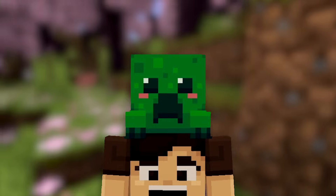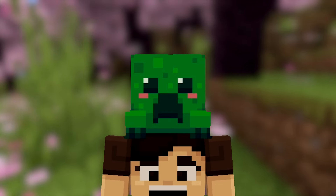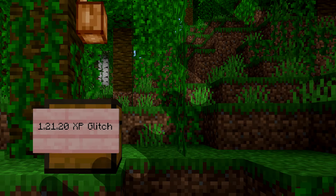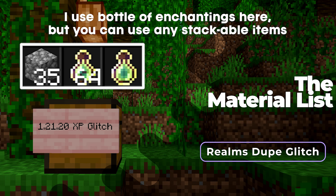Now for the second working glitch, we have the stack plus one duplication glitch. This glitch does not work on all items — it only works on items that are stackable, and you'll need 65 of these items to do this glitch. You'll need 35 random blocks — I'll be using cobblestone — and 65 bottles of enchanting, which should be a stack plus one just like this.